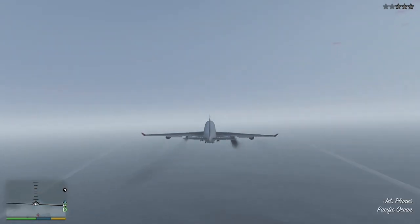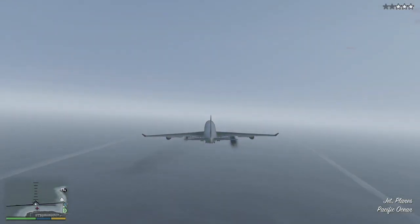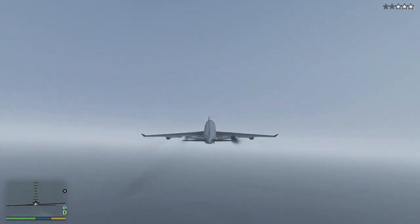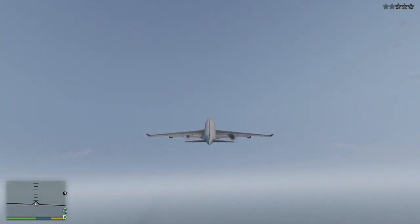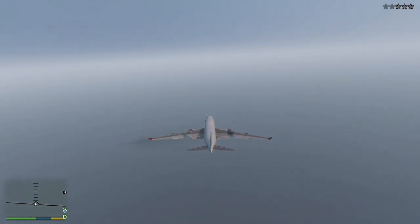As you fly away, that police heli will stop chasing you and you're basically good. Once you've got rid of the stars, if you've got some damage like I have here, just swap to another character and swap straight back and it repairs the plane. You are basically good to go — so that's the general, easiest way.